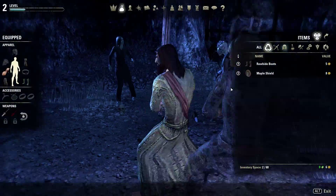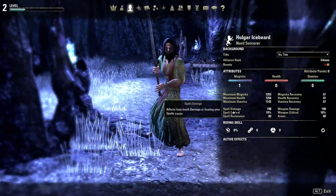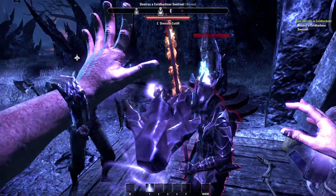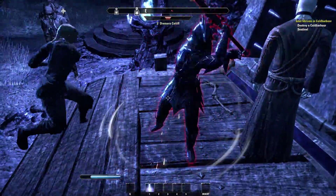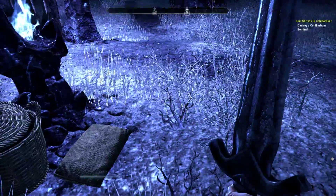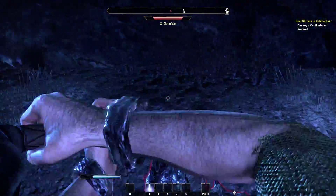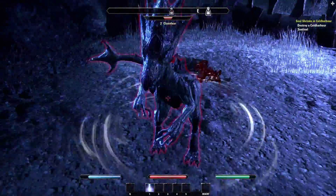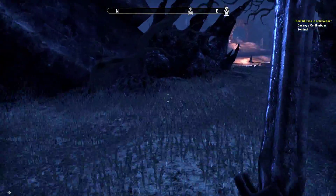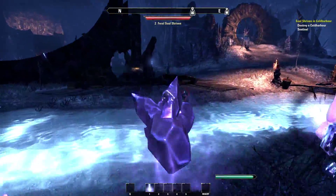Rawhide boots — already getting a little bit of armor on us. How much armor do we have? Armor: 80. That'll be for the rawhide boots, chest, maple shield. Knock you down and wail on you for a bit. Could really do with a staff — any staff. Green rawhide guards, very nice! Here's one of the new provisioning materials: mint. Mint isn't actually required for any recipes but it will add flavoring and up the buffs you get.